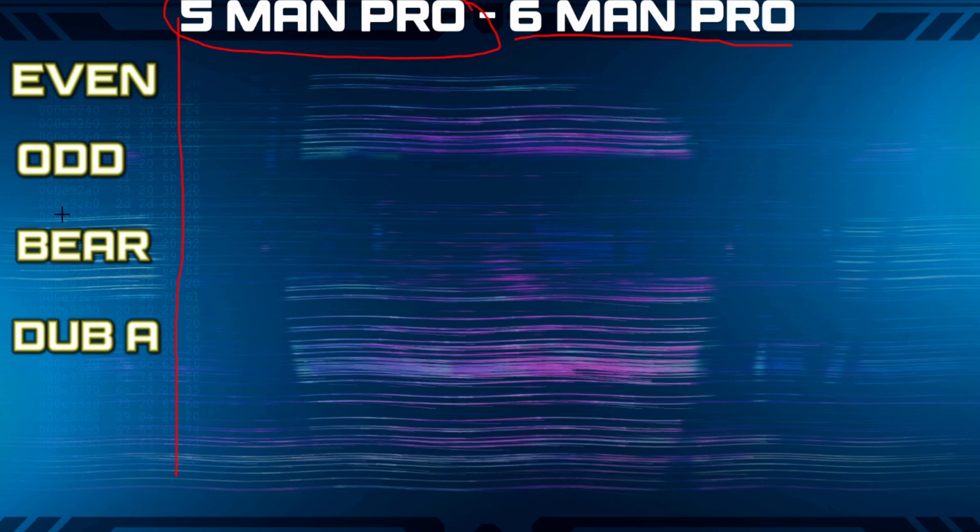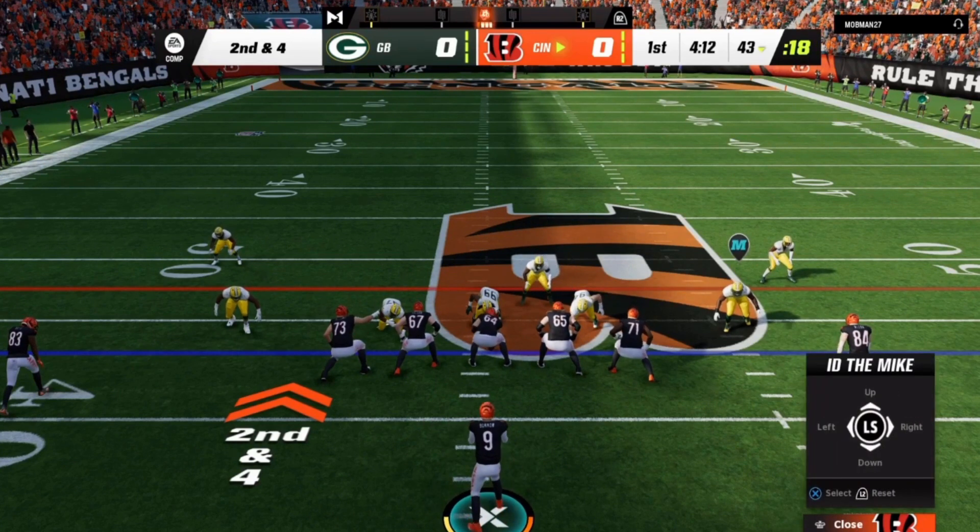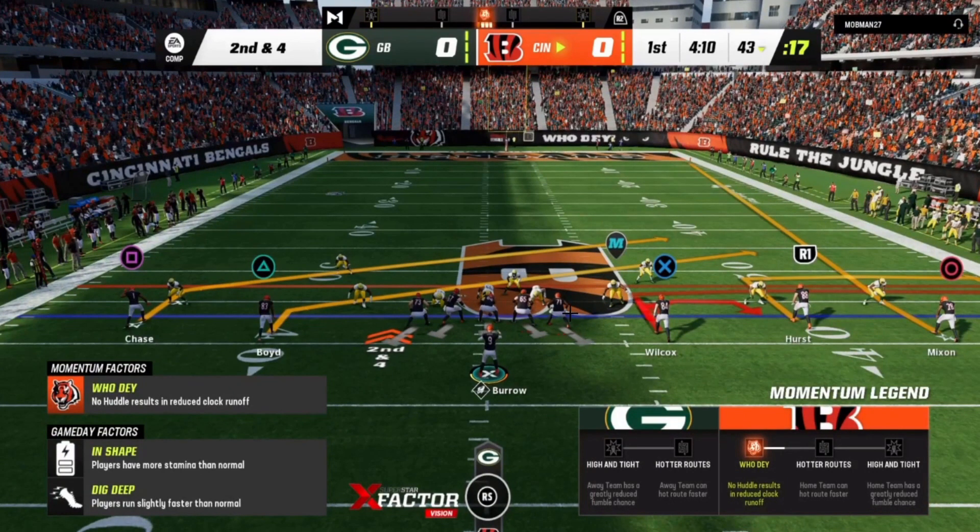Five-man protection schemes in the game block a little differently based on the fronts people present when they run different blitzes. They can play cover zero with an even front, an odd front, a bear front, or what I call a double-A front. I'll have charts and we'll get into all this later. This particular look is what I'd call a bear front — and it's good to know this because no matter what cover-zero blitz a lot of guys bring at you, when you understand the fronts and how they block up, you'll know who your hot receiver is.